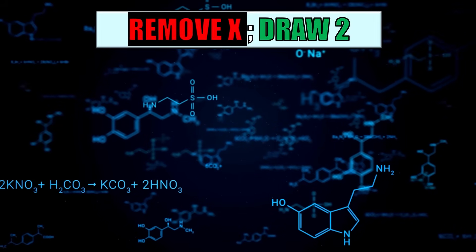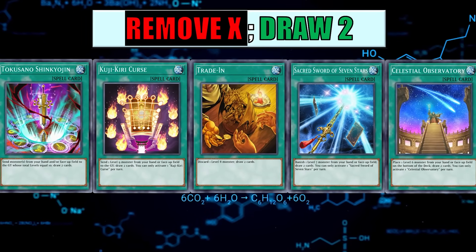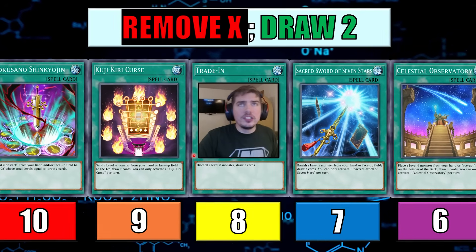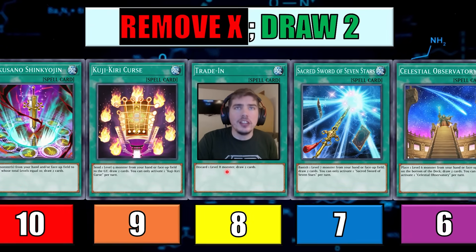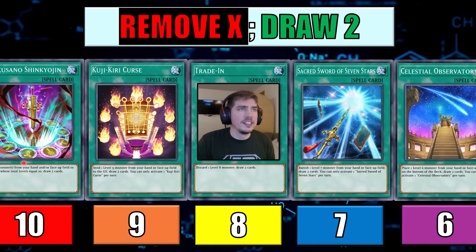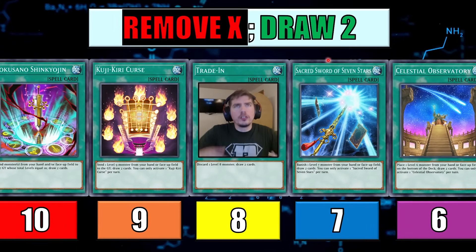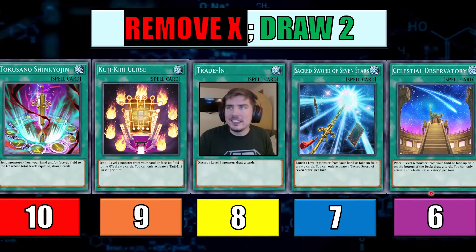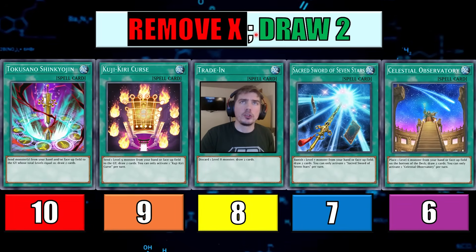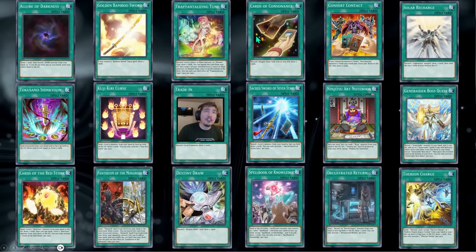For those of you confused about how we can break draw two cards — take a look at all of these. They all have one thing in common: they remove something to draw two. We'll see similar things like discard a level eight, draw two. Here are all the number cards: send from your hand cards that equal level 10, draw two. Banish a level seven, draw two. So we're removing, discarding, sending, placing on the bottom or top of our deck, and drawing two. These are the different numbers that correspond, but it doesn't have to just be these numbers. The math can actually apply to a myriad of cards.